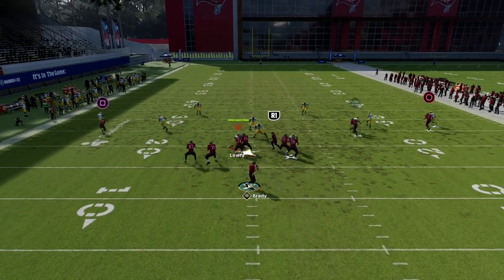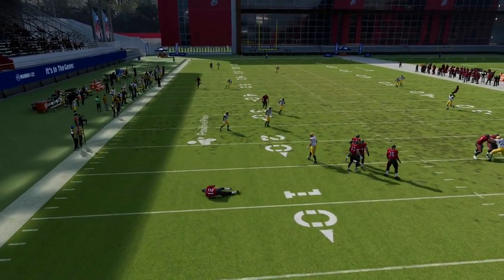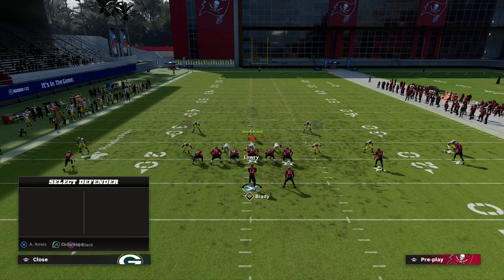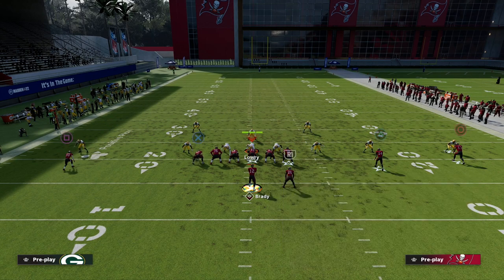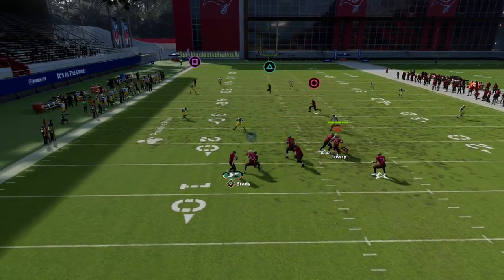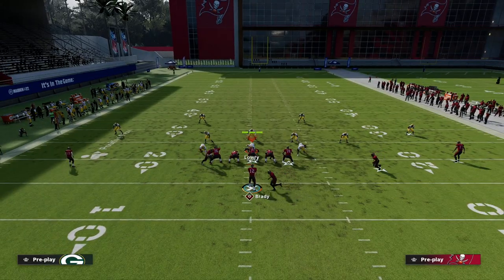One thing to be careful about: if you don't throw the ball in time, he'll stop running. When he gets to the inside of the numbers is where you want to throw it — you don't want to risk throwing when he might have stopped. As long as you throw it right around there, he's going to get over the 30-yard cloud just fine.